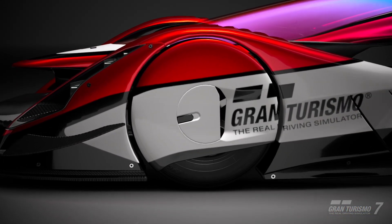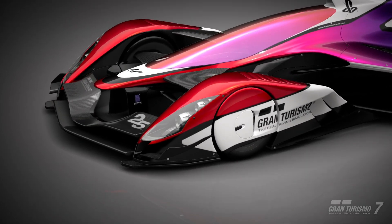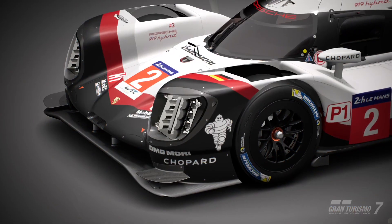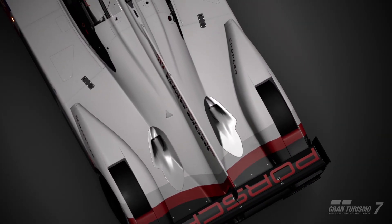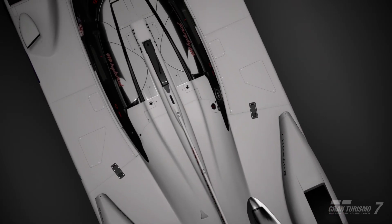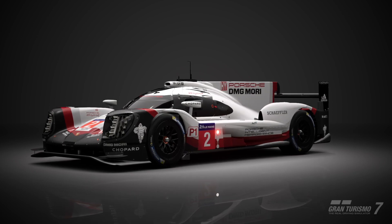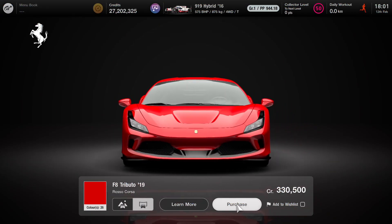Downforce is a vertical or downward load applied to the car through its aerodynamic devices. The example on screen right now — the highly downforced Red Bull X2019 car, the LMP cars — they're all very tuned specifically to generate downforce, which gives you grip in the corners. But in Gran Turismo 7, you can also apply various GT Auto tuning parts to your road cars to give you downforce.